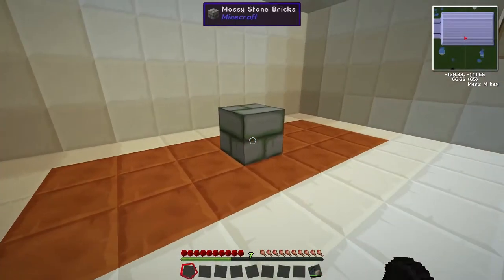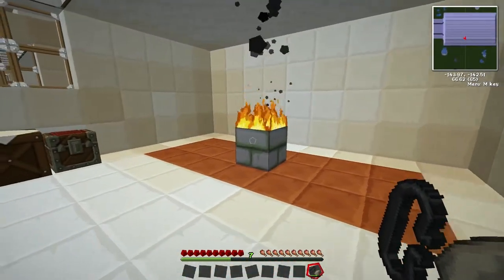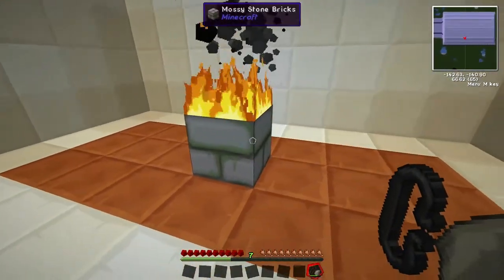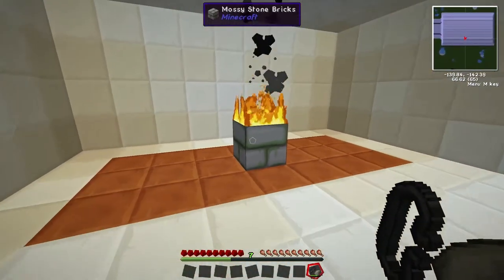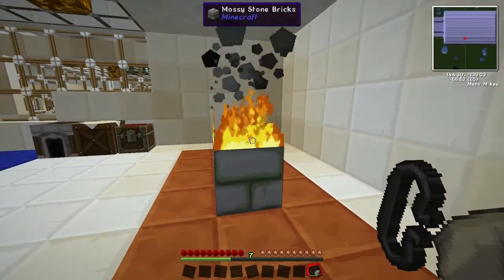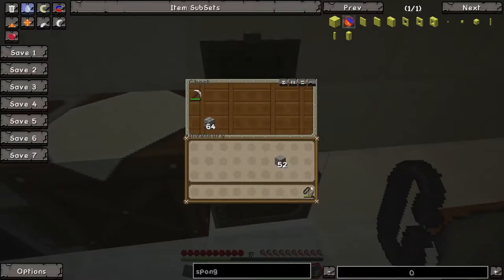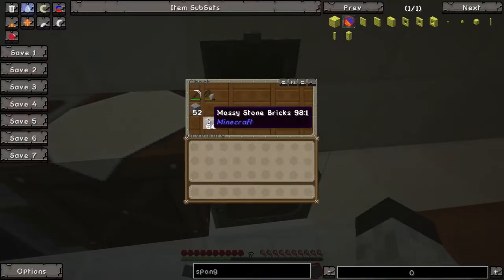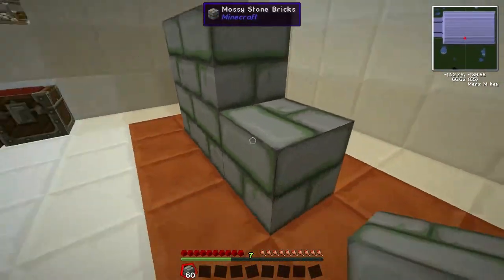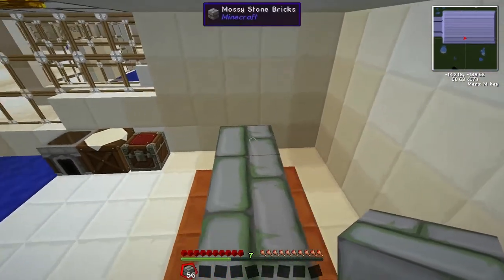Now they work just like normal stone blocks. I'm going to show you here — we'll begin with the obligatory fire test. As you can see, it doesn't spread the fire anywhere and it burns for a relatively short time. I think the burning time is the same as stone or the stone bricks — as you can see it went up there all on its own.